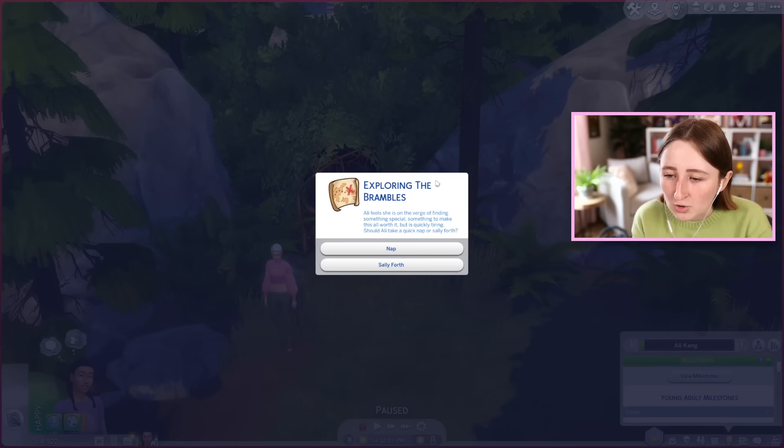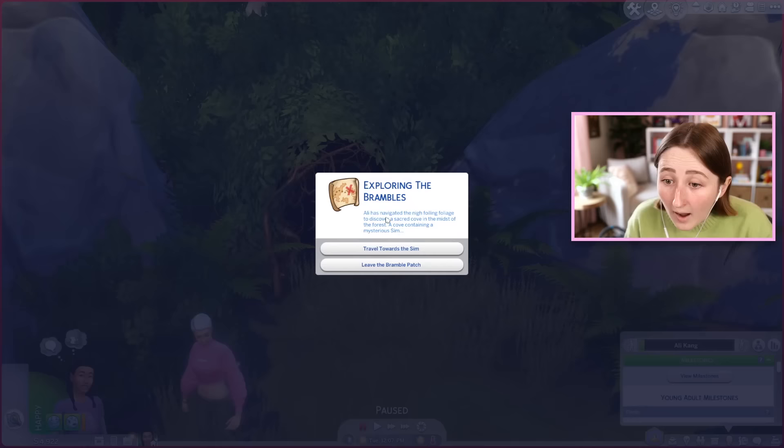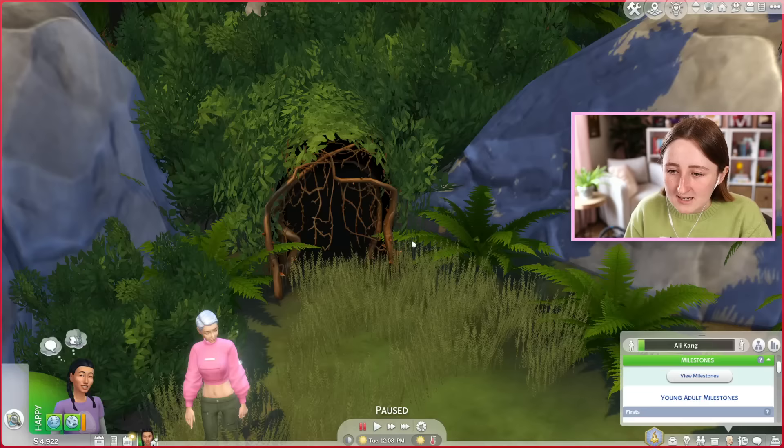Allie feels she's on the verge of finding something special, something to make this all worth it, but is quickly tiring. Should Allie take a quick nap or sally forth? Go forward. Allie has navigated the nigh-foiling foliage to discover a sacred cove in the midst of the forest — a cove containing a mysterious Sim. Travel into the deep woods. So we have this whole secret lot you can go to, and a Sim lives out here.